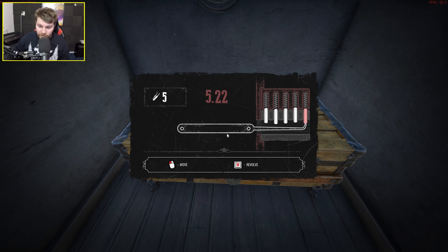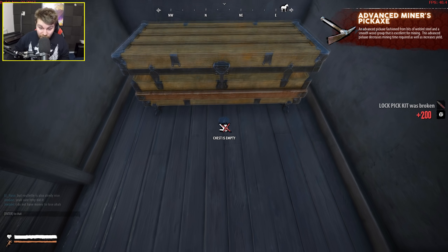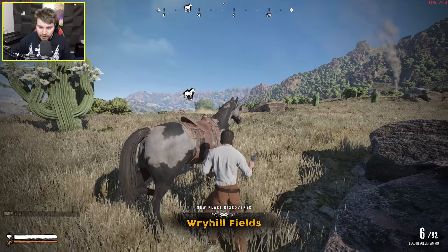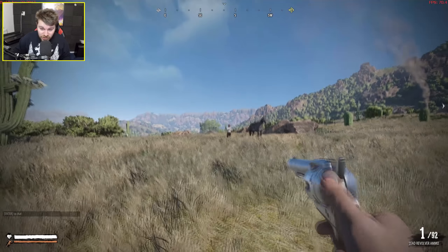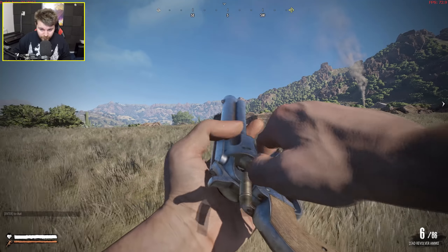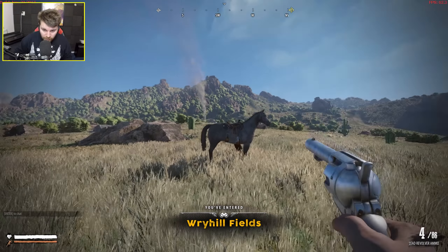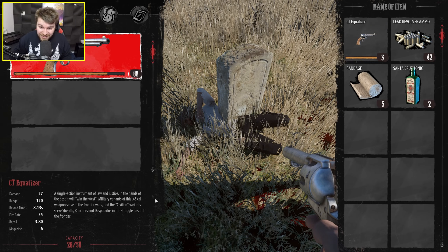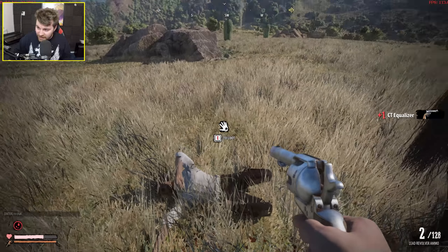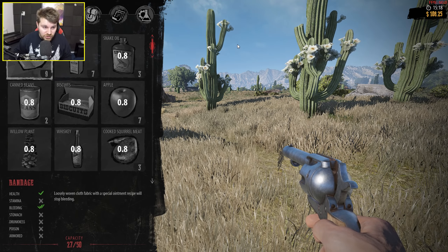We're going to try and pick lock this chest — we've finally found one that isn't in use. It's very hard to pick lock though. Nice, we did it. I'm now wanted. Oh, there's another player — we've found our first other player. Seems to be a sheriff. We're shooting him through the horse — and we just killed a bloody sheriff. Now we can loot him and take everything he has. We've got a three-star wanted level and we're suffering from blood loss, so let's use the bandage.